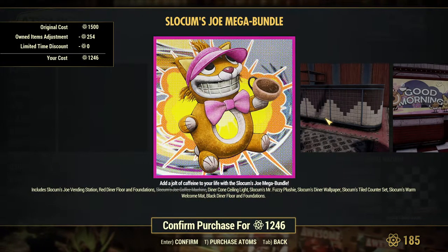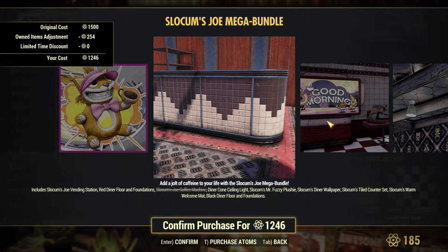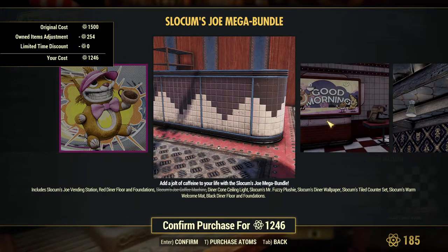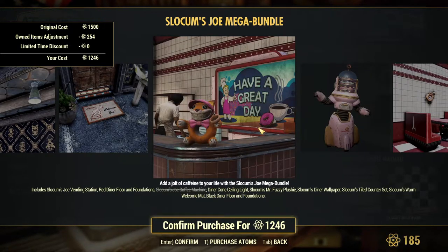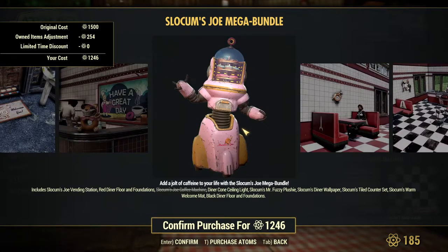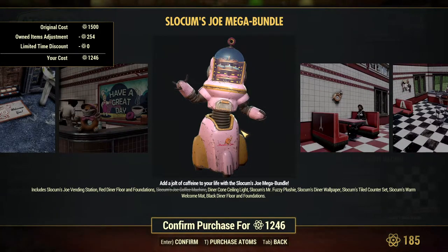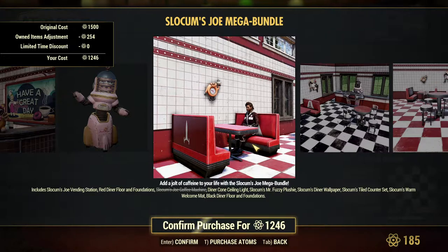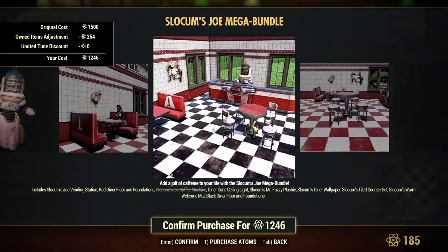It also comes in this bundle here, by the way. This bundle has a variety of things. If you're a big fan of the Slocum Joe items, this is like a new mega bundle. It has some of the older stuff on here, like this machine, this vendor bot right here, which I had on the PS4. But I really prefer my Nuka theme, so when I saw the Nuka vendor I just had to get it. A lot of these items look pretty nice, actually.